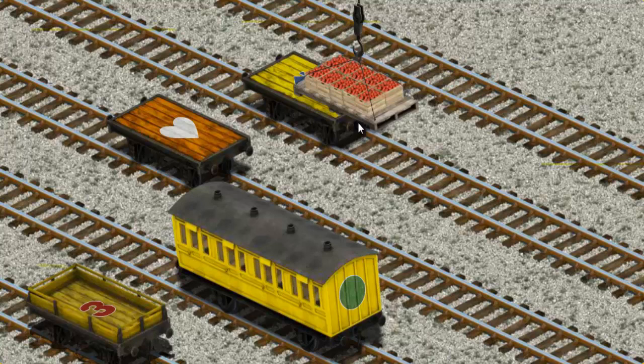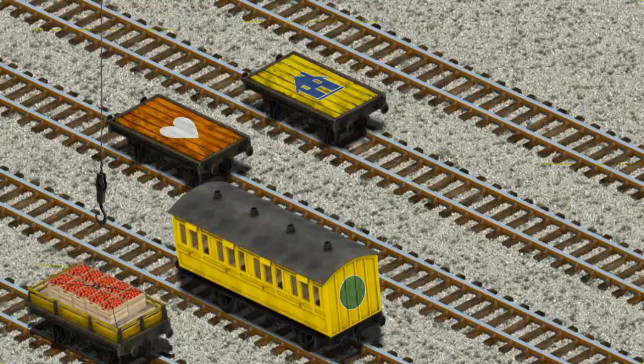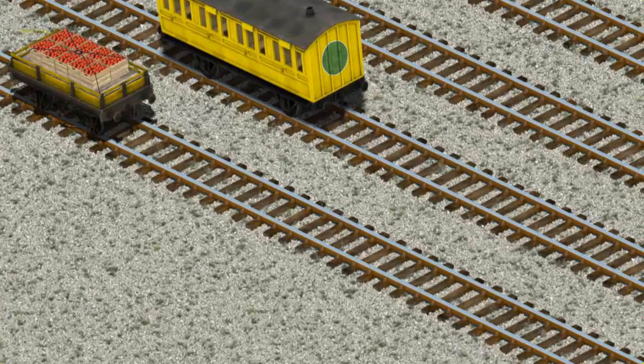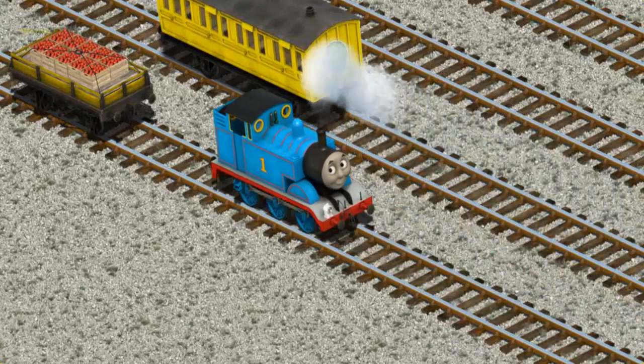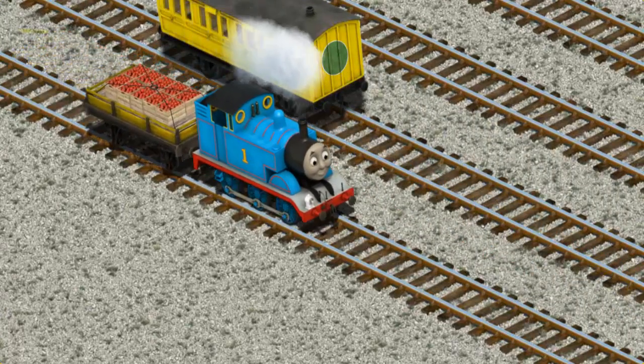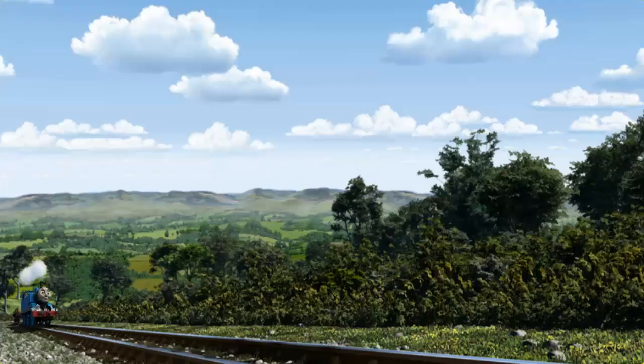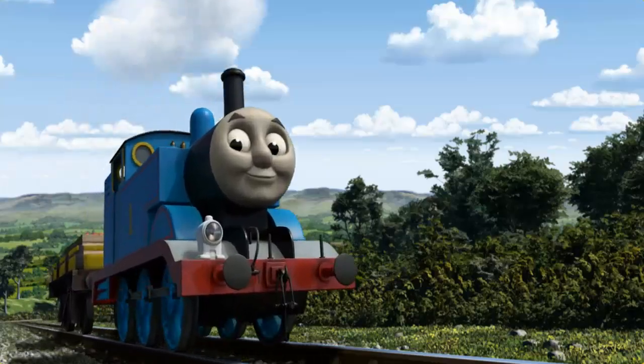Show Cranky where the yellow flatbed with a red number three is. That's it! Thomas pumped his pistons and puffed out of the docks.